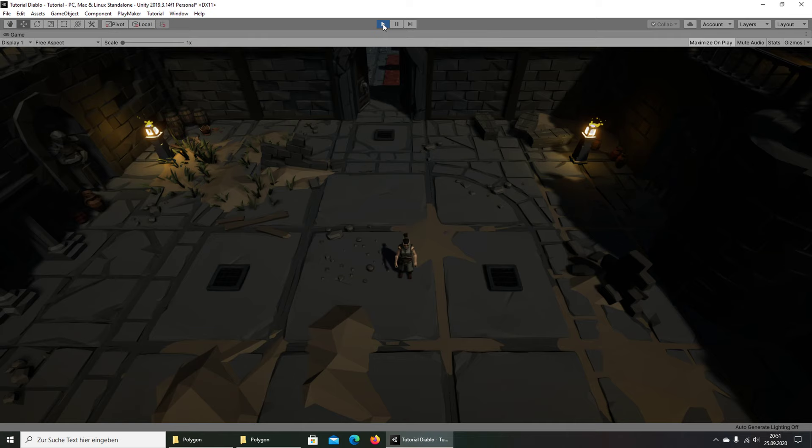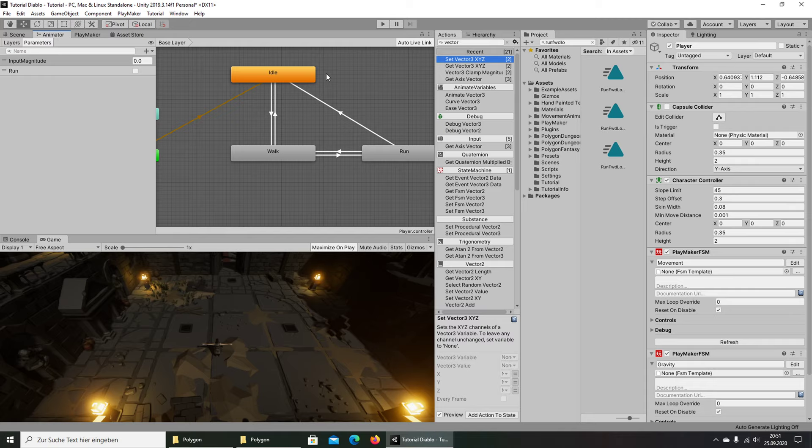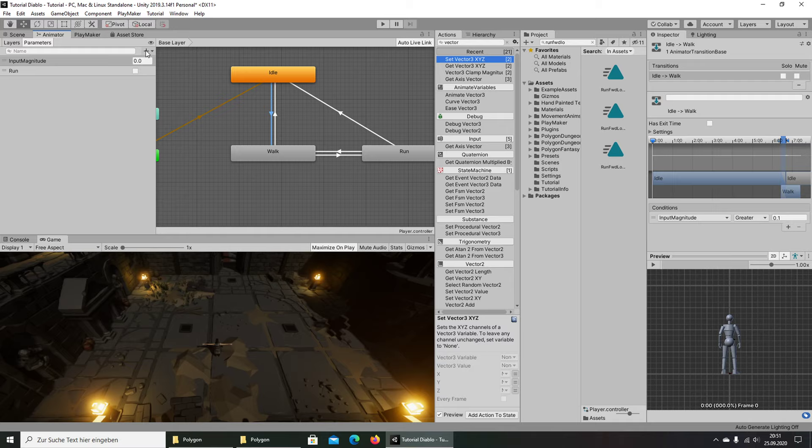Now let's talk about what we have done here. We went step by step through the Animator. The idle state is the start state — how the character stands when the game starts. We created conditions: float condition, integer condition, bool condition, and trigger condition. For input magnitude we use a float variable — that's a decimal number. Integer is a whole number; bool is on/off; and a trigger is fired when an event starts.